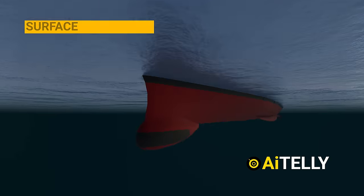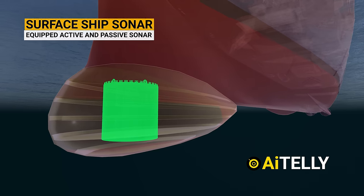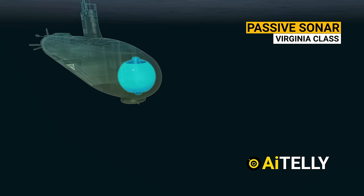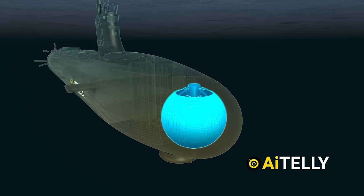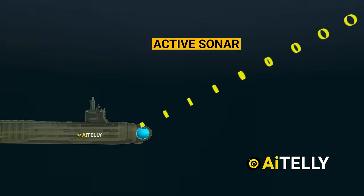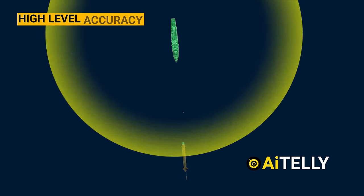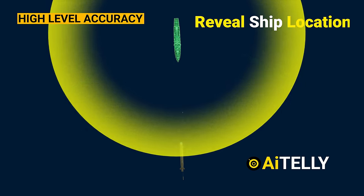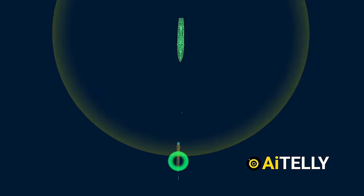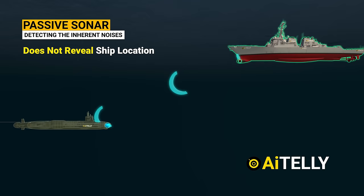Just beneath the ship's hull lies the surface ship sonar, equipped with both active and passive capabilities designed to effectively track submarines. Active sonar operates by emitting pings from the ship to detect any objects within its range — providing high accuracy in target detection, but also revealing the precise location of the ship emitting the signals. In contrast, passive sonar relies on detecting the inherent noises generated by all ships and submarines, as used in the Virginia class.